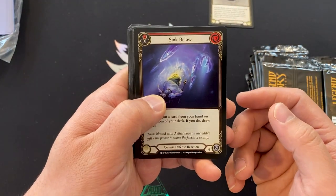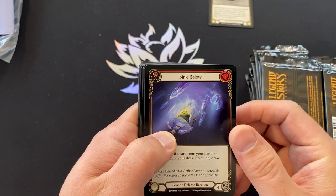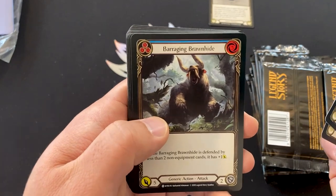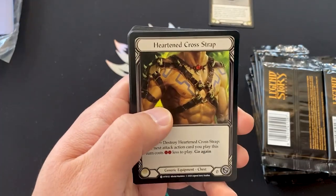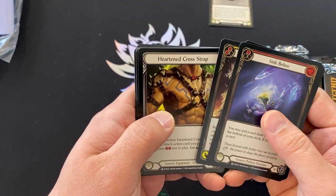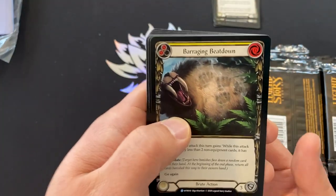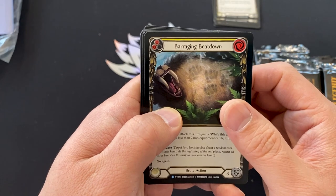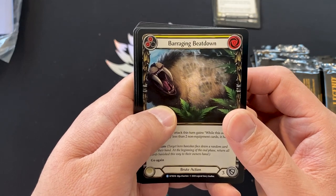There are a couple of generic cards in the beginning — these are all commons. You can tell the rarity by the bottom left; there's a little circle. So that's a pink Sink Below, a yellow pitch Pommel, a blue pitch Barraging Brownhide, and a yellow pitch Raging Onslaught. Then we've got one piece of common equipment. And then this is where you get to the interesting part — the first rare, and it's always a rare.